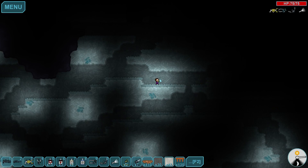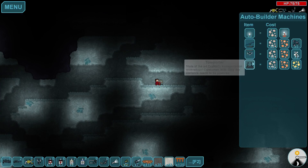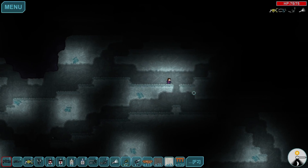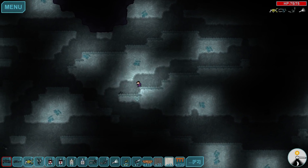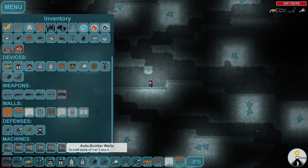It was machines that I wanted — there you go, teleporter. That's the reason I did that, so I wouldn't have to walk all the way up. Do I want to build another base here quickly?